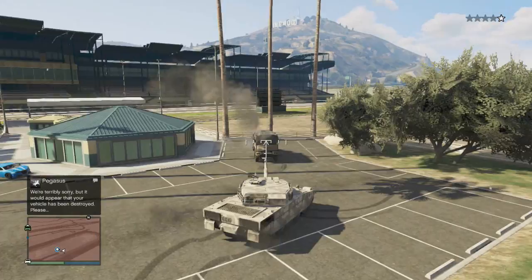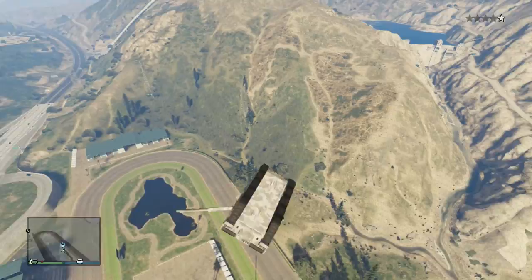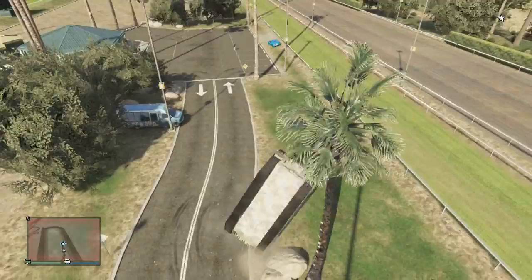And then watch how insane this is. Now depending on how well you do it depends on how high you will end up in the air. The cool thing about this is, if you do it in the city, you can even land your tank on top of buildings — it is so much fun to shoot people with. Be careful when you are landing back down, because if you do it wrong it can explode. But it is great fun to mess around with.